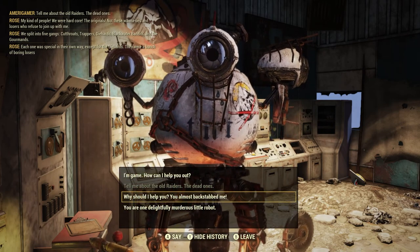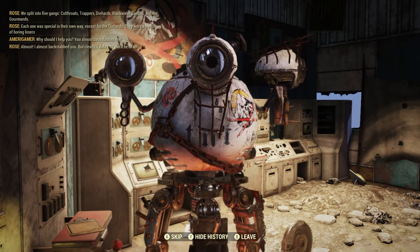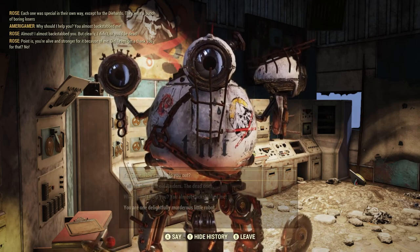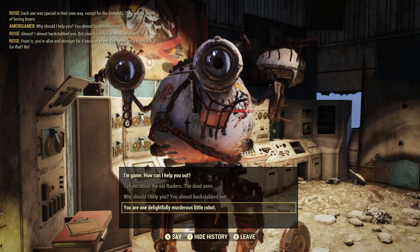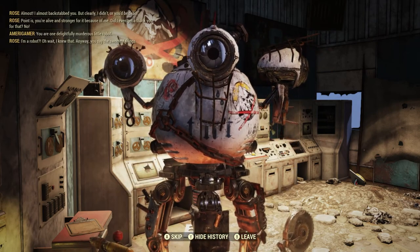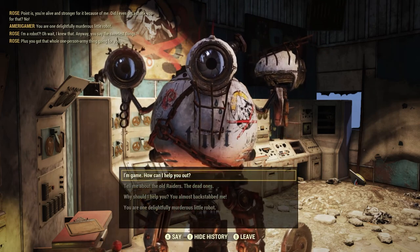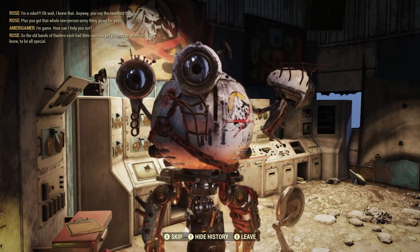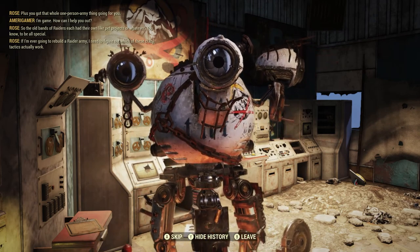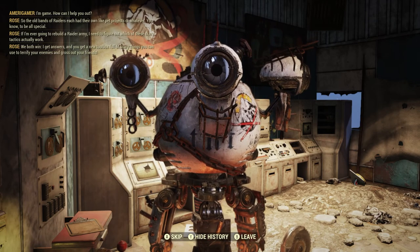I ask: 'Why should I help you? You almost backstabbed me.' Rose: 'Almost — I almost backstabbed you, but clearly I didn't or you'd be dead. You're alive and stronger for it because of me. Did I even get a thank you? No.' Then I try the compliment option: 'You are one delightfully murderous little robot.' Rose laughs: 'I'm a robot? Oh wait, I knew that anyway. You say the sweetest things. Plus you've got that whole one-person-army thing going for you. I guess I'm game — how can I help you?'